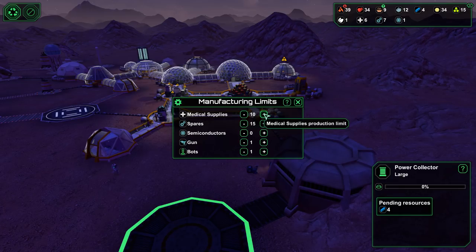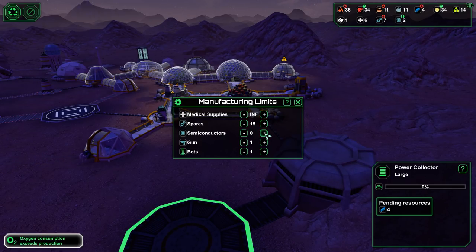I was going to change this, wasn't I? Let's put this to infinite. We'll have to go this way because we can trade these. They're worth a lot of money and we have a lot of guys that could make a lot of these. Spares, I think we'll leave at 15.